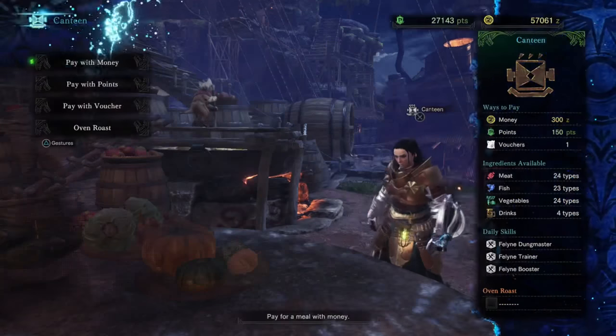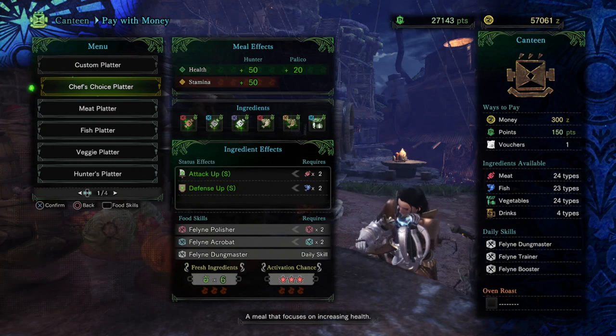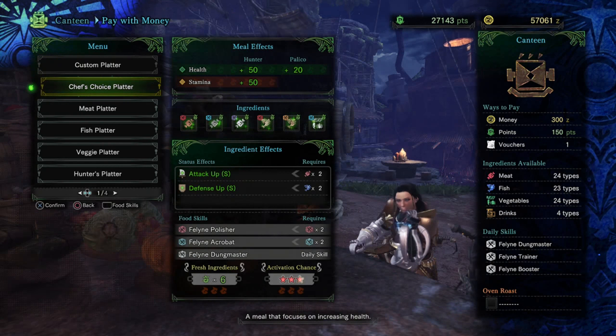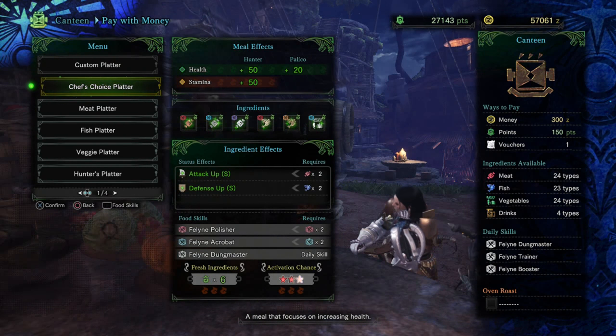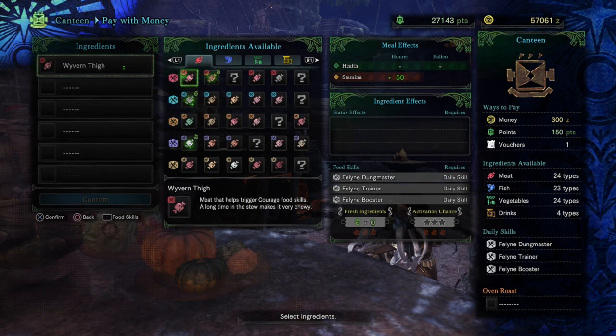Let's talk about the next big thing we need to worry about, and that is our little helper over here, the Meowscular Chef. We want to buy us a meal. We don't want to just go straight for the Chef's Choice Platter — it's easy and it's right there, but no. We need to go custom platter because we want to get our defenses up even higher. This is not a DPS fight. It's not something you really need a whole bunch of damage for. Granted you need to kill the thing, but it's more a problem of staying alive than anything.